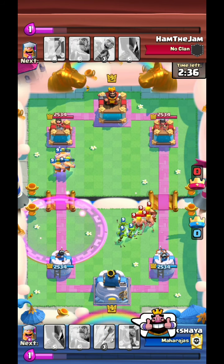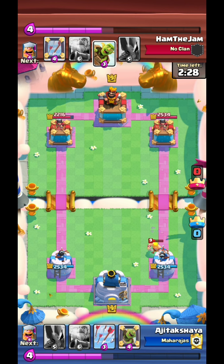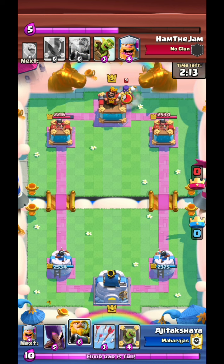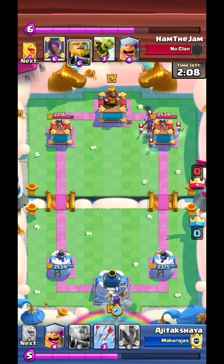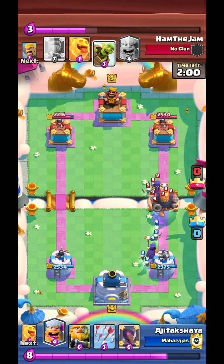Where do I mess it up? The Royal Giant. I do not counter the Royal Giant properly - do not do that. Always have something for the Royal Giant. He used his witch very well. Use a mirror witch - place down one witch, then use a mirror. It's a very strong combination in this matchup because there's no fireball, lightning, or a big spell.